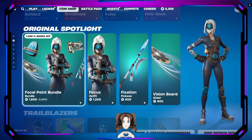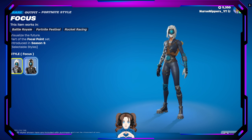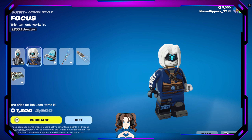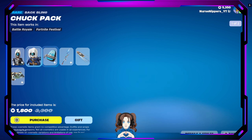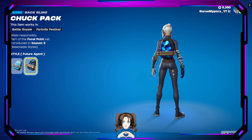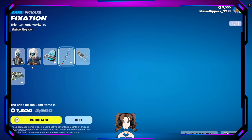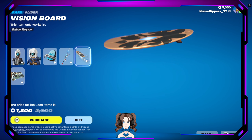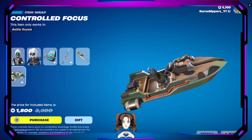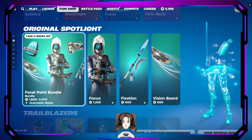The Focal Point bundle is back with none other than the great and wonderful Focus, and of course Future Agent. We also have the Lego version — on point, love it. The Choc Pack comes in default or Future Agent with a creepy face. Then we have the Vixation Pickaxe, or the Future Agent version of it. The Vision Board Glider and the Controlled Focus Item Wrap, which is animated.